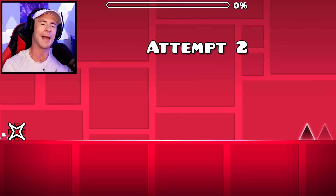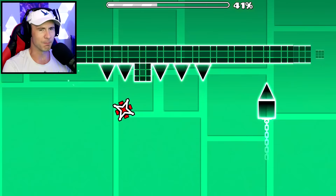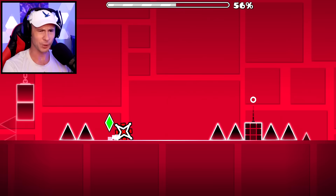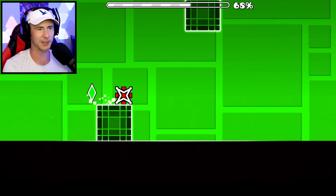Now for the rest of the levels, it's mostly just going to be what's the highest percentage we can get in each of these levels using only the cube. Because Dry Out sure looks impossible - we're not getting through the ship section. Most of the earlier levels is just cube gameplay, so I'm basically playing Dry Out until I get to the ship. Although we're making it pretty far just because the ship section has not begun yet, and we were able to make the first few jumps in the ship section.